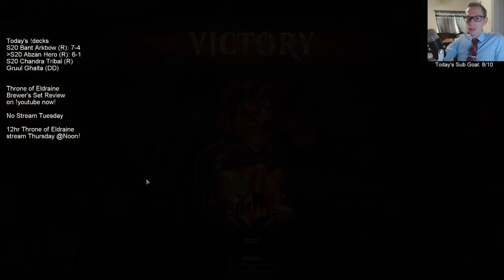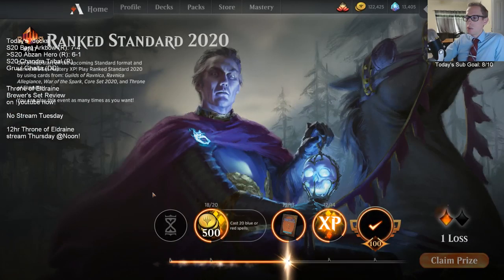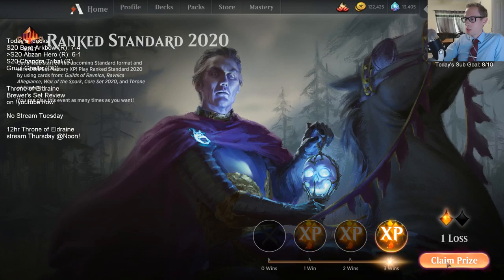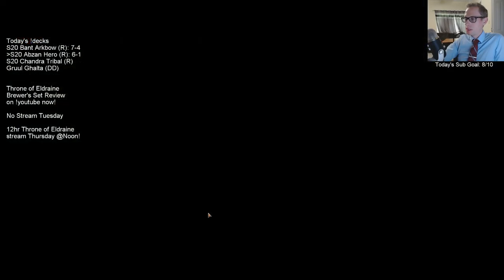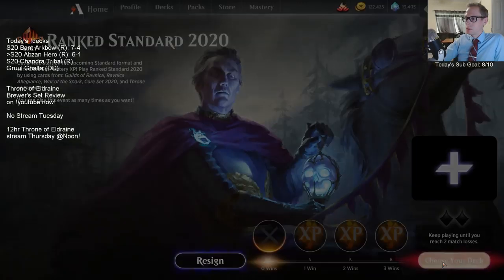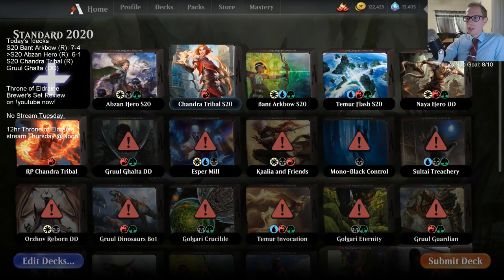Six and one. Alright, we're going to do one more here with Abzan Hero before moving to Chandra Tribal. We're just playing three of these leagues with each deck.